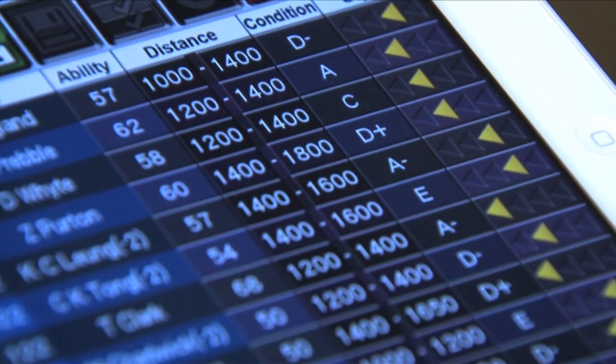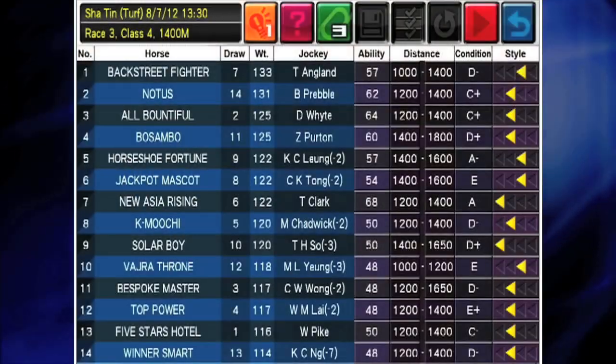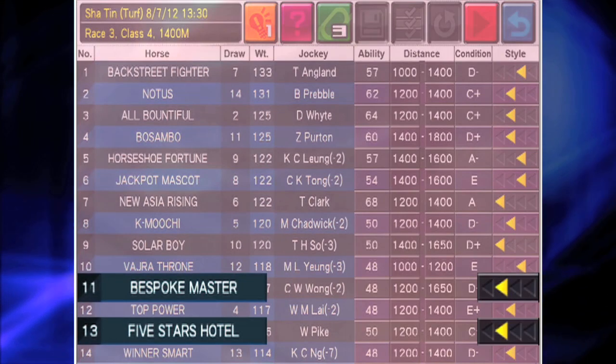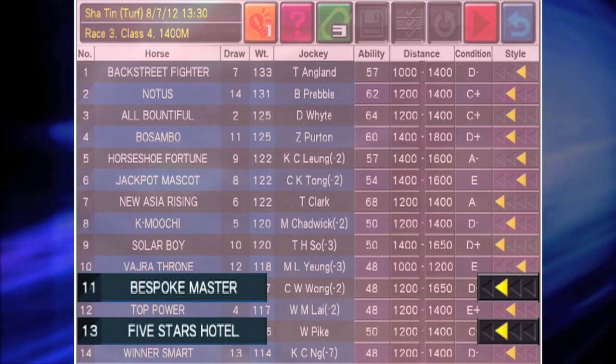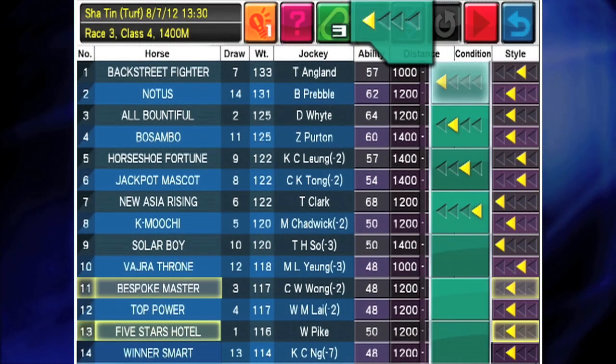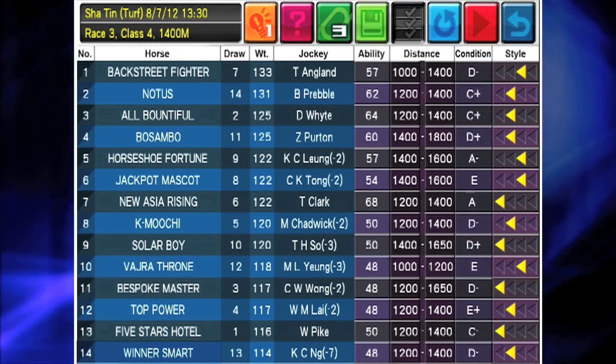The beauty of the Race Simulator is that it allows you to change things around. If I think Beast Book Master and Five Stars Hotel will start at the front, where they will give New Asia Rising a bit more competition, I just have to click here to change it. It's really simple.